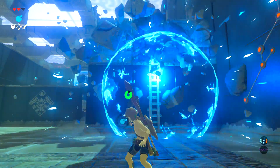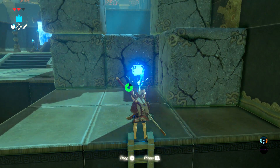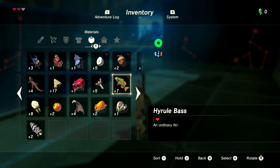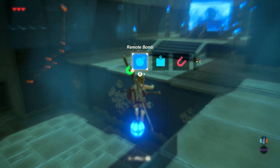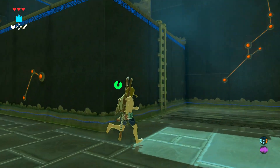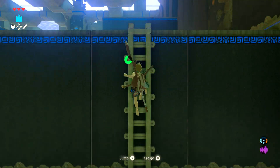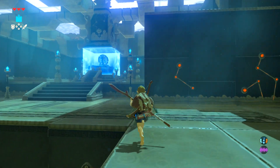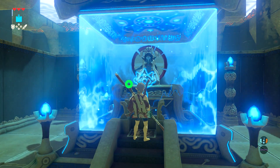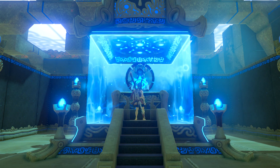I wonder if I can get a better position down here — yes I can, and I can pretty much just hide behind here. Okay, one last time. I'm just terrible at performing glitches in every game. Fall damage cancel was rather easy though. We get our second shrine done now.